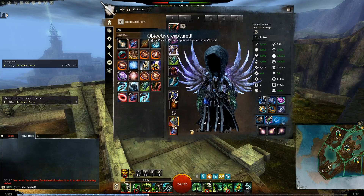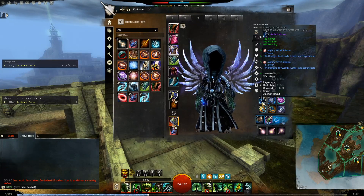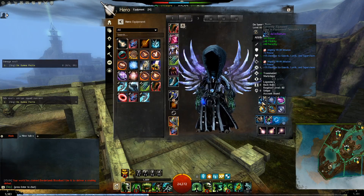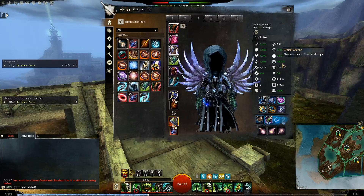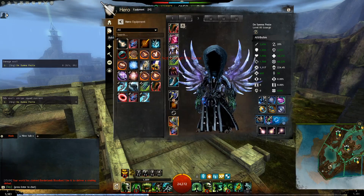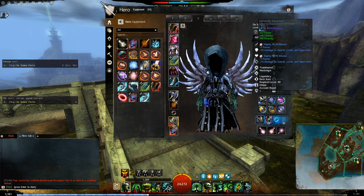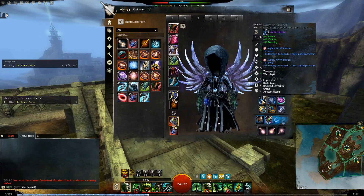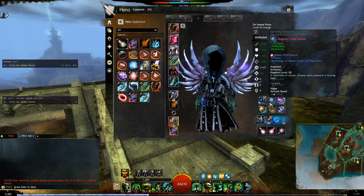For trinkets, I run without precision on the Valkyrie backpack. With minor Bloodlust you still reach 100% critical chance when you have fury and when you enter shroud, which gives 33% bonus damage and more critical chance. If you don't have bloodlust, you need to run berserker or marauder pieces to reach the 100% crit cap.